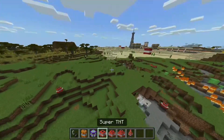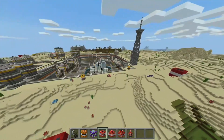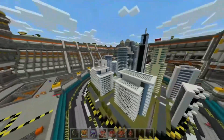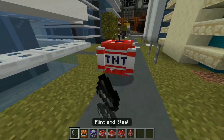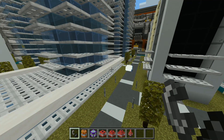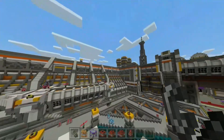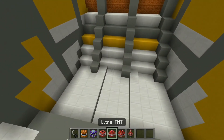Now we've got the big TNTs. I'll bring this over to the laboratory so we have a better scale. I'll do the super TNT in the middle of the town first. Let's see the damage — it's made with iron and everything. Actually, maybe not here because it has obsidian underneath. Let me go up here instead.